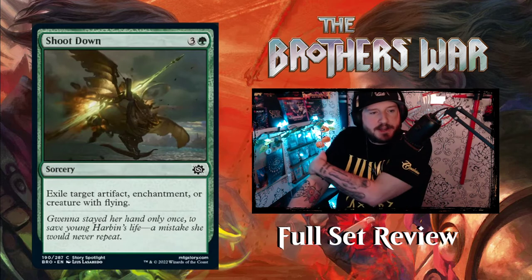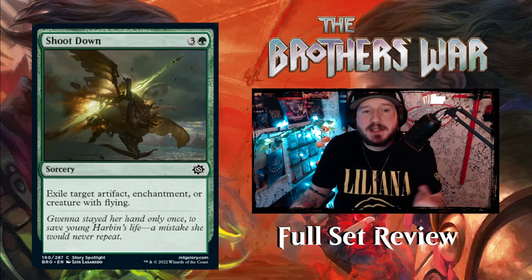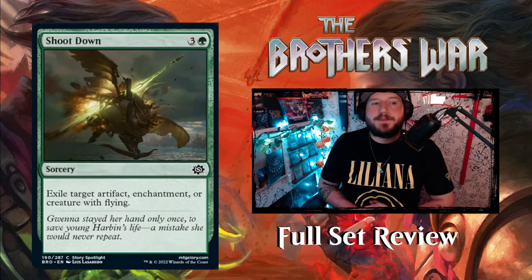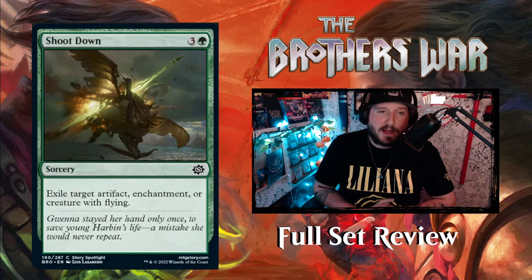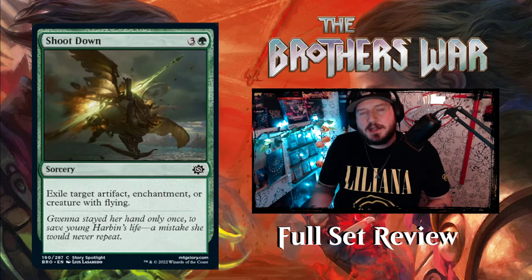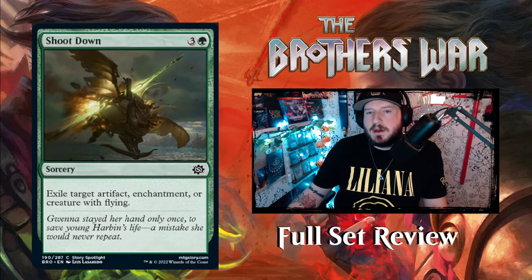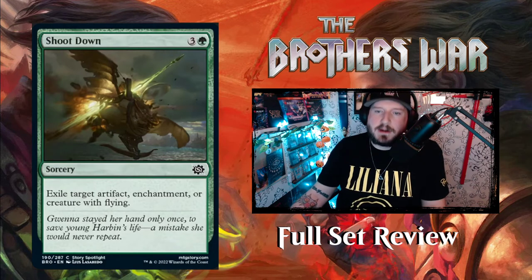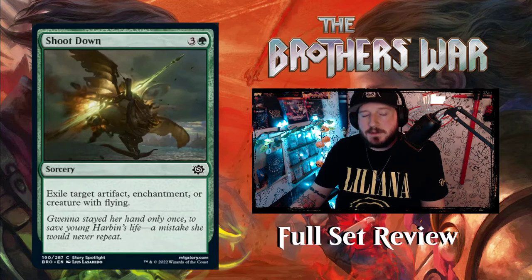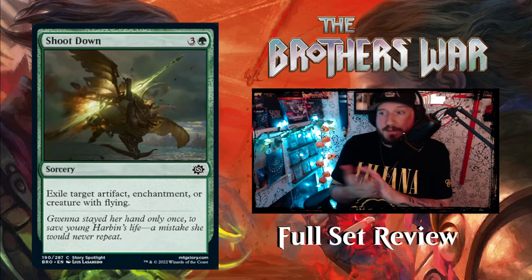Shoot Down — 3 and a green for a sorcery. Exile target artifact, enchantment, or creature with flying. Normally this type of effect is like Broken Wings — an instant for 2 and a green that destroys the target. What you're giving up with Shoot Down is 1 extra mana and sorcery speed, but you get to exile it. So if it's their best card or their game winner, you remove it from the game permanently. Pretty good — I like it.